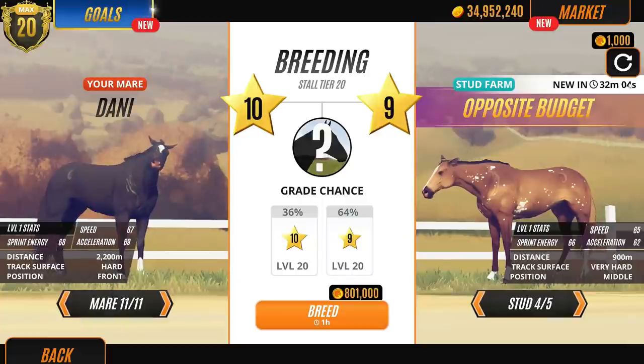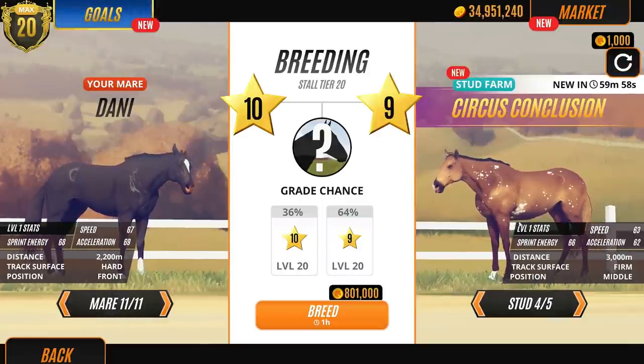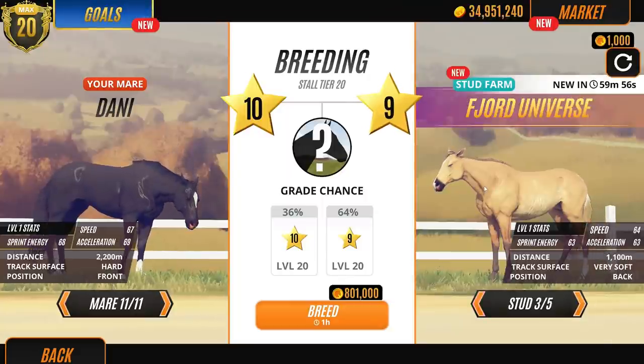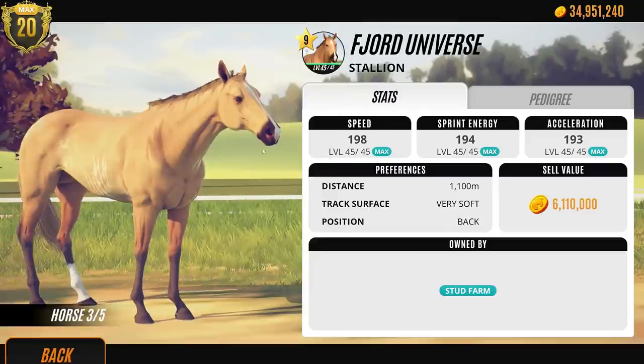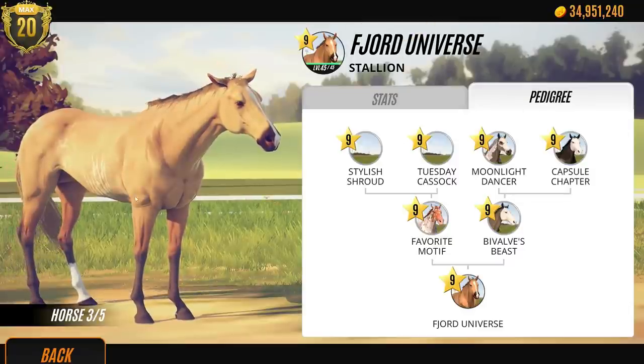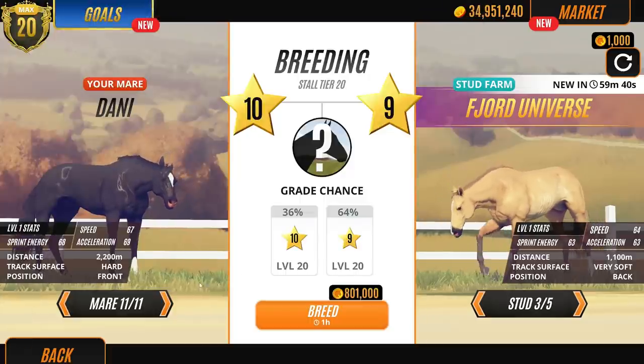I'm going to mix this up a bit. Let's look at some new ones. Maybe I want a palomino. Boom - Fjord Universe. Cool name. Yeah, I like the Rubicano thing, because I haven't actually had it in ages. I used to breed this colour a lot. Look at the pedigree, guys. Right, I'm all over that. Let's breed all my horses with him and see what we get. I think it's going to be a level 9 horse though - my theory is because I haven't trained Danny.